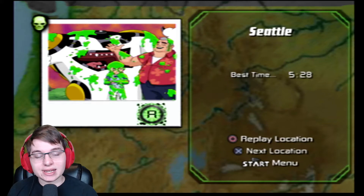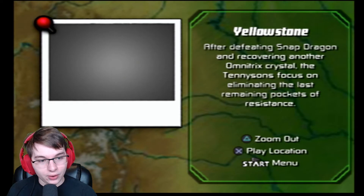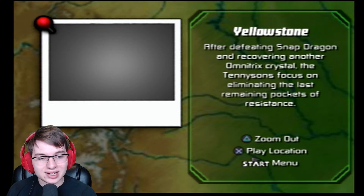Welcome back to Ben 10: Protector of Earth, where we start moving our way into Yellowstone. After defeating Snapdragon — I didn't realize that was the name of the last enemy — and recovering another Omnitrix crystal, the Tennysons focus on eliminating the last remaining pockets of resistance.